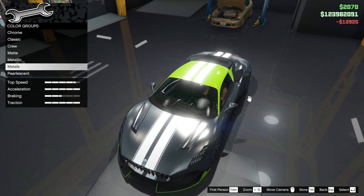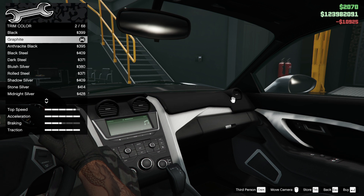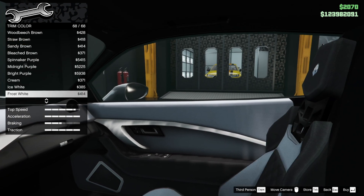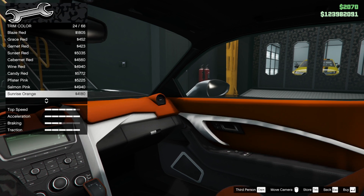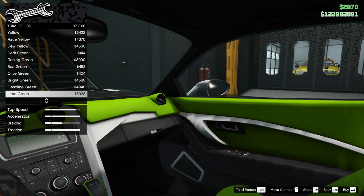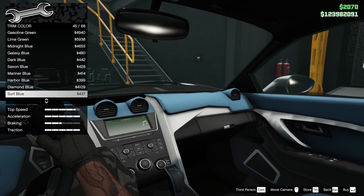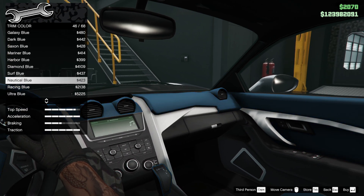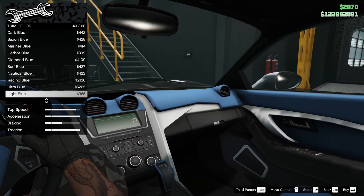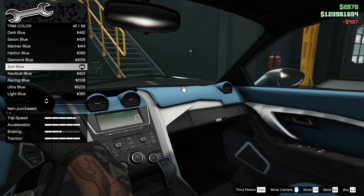Okay, we weren't sensible in the end - reasonably sensible, but we still paid for it. Trim colour - we've got a grey, so maybe we should go for something bluish. Where's the blue? That kind of a light blue, an icy blue - what is it called? Mariner blue. Harbour blue - no. Surf blue looks nice. Nautical blue - no. Ultra blue - no. Light blue - no. I think surf blue is the one for me. Definite.